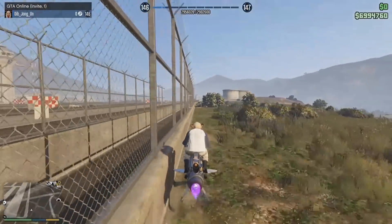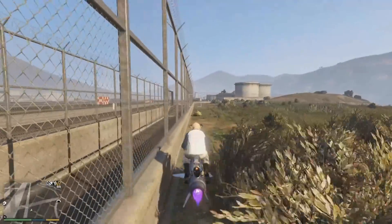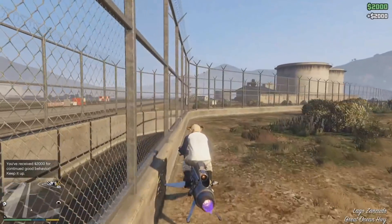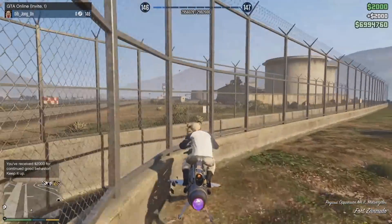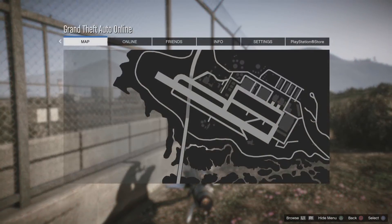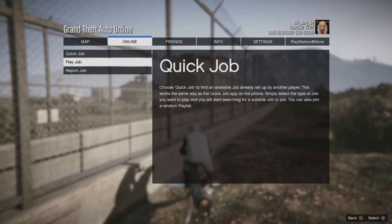Once you get close to this fence — it's almost like butter — you get close to this little fence and eventually at some point you're going to get four stars. I don't know why it happens, it's weird, but look at this — just got four stars. Good, great, grand, wonderful — this is exactly what we need.